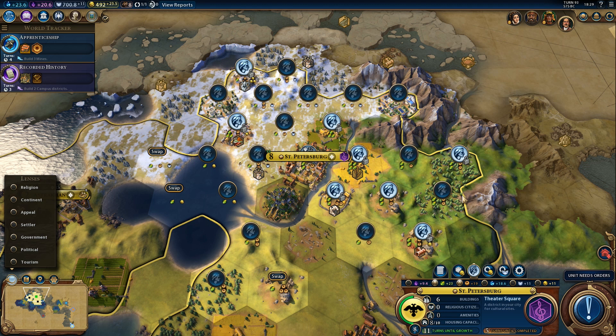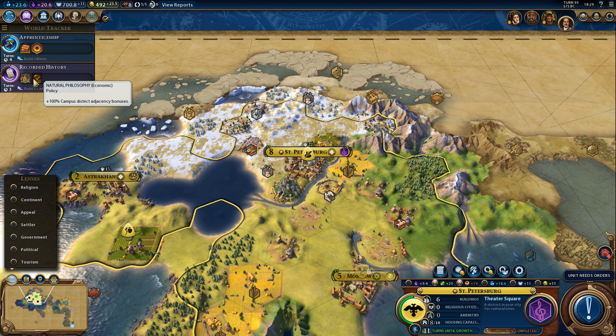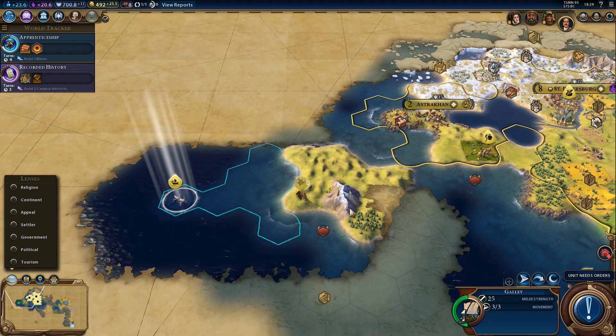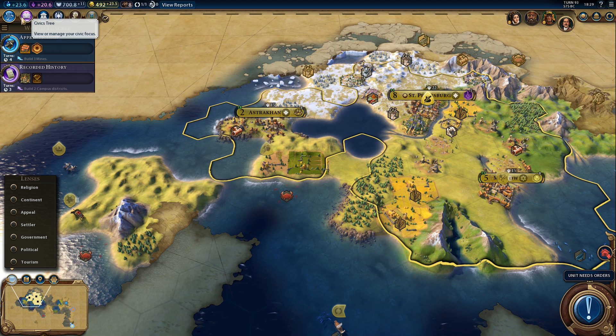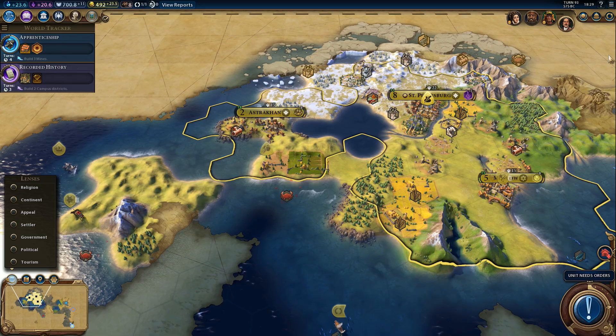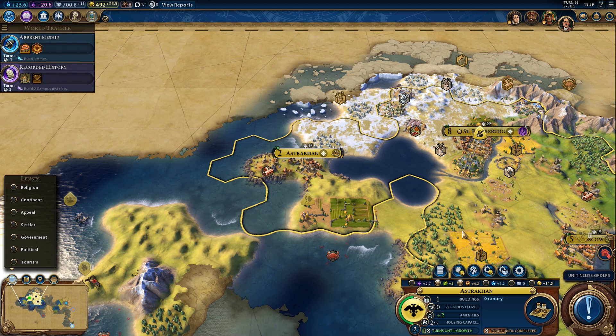Let's wait for some more growth then. Once we finish Recorded History, we can pick up Natural Philosophy, and we definitely will because we have a large adjacency bonus for our campus - so that is definitely worth picking up. One more farm because we kind of need it. That also gives us a boost to Feudalism because that requires 6 farms, if I'm not mistaken. Yep, it does. We'll lock the other one as well.